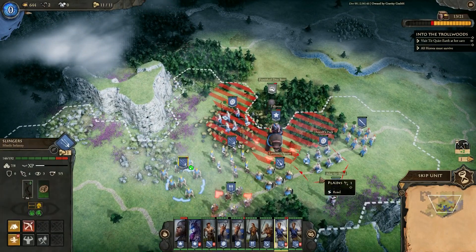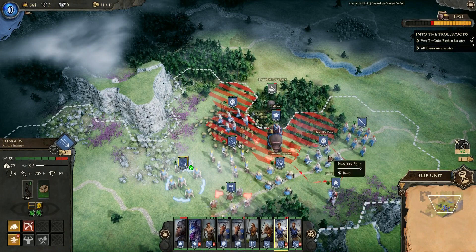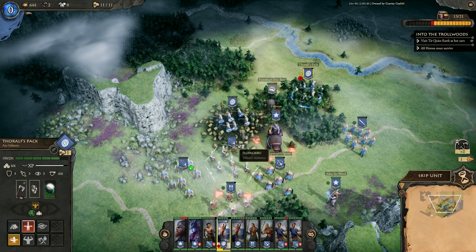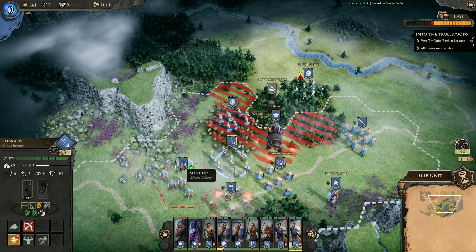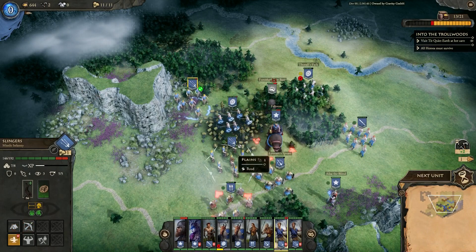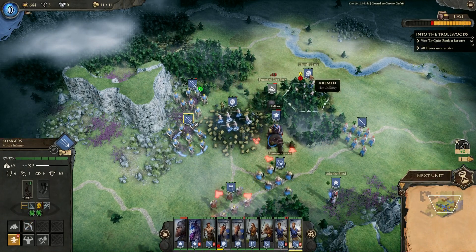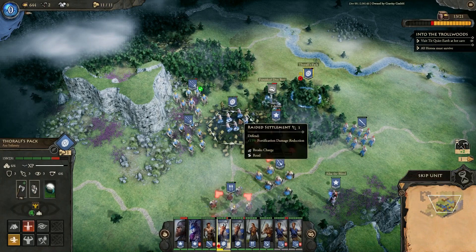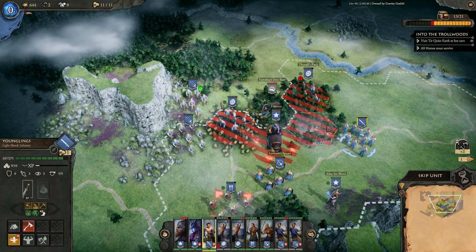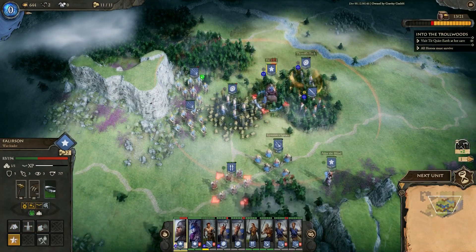Let's see — anybody good against bears? Probably these Axemen are quite good against bears. Let's move them over. Throw some slings into it first, then we'll run it down with our Axemen. Actually, let's give Fearlesson the kill. Nice.